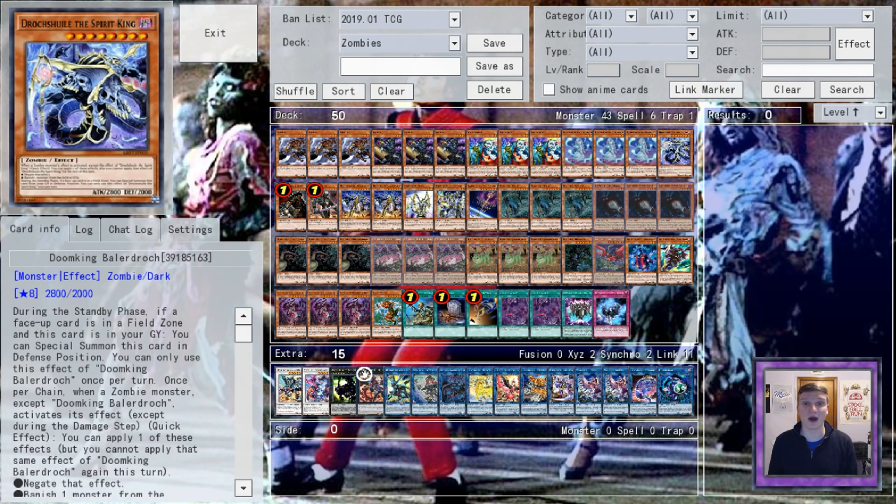Enter Structure Deck: Zombie Horde. This precursor to the Soulburner structure includes two extremely powerful cards for undead aficionados: Necroworld Banshee, a Zombie World searcher, and Dune King Balerdroch, one of the most powerful main deck monsters ever printed. If Balerdroch is in the graveyard and there's a field spell on the field, he reanimates it in the standby phase, and when a zombie activates its effect, he can once per turn negate it, and once per turn banish a monster from the field. The astute among you will realize how incredibly well this plays with Zombie World — Konami effectively dangled this interaction in your face by including it alongside Necroworld in the structure.